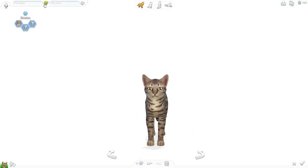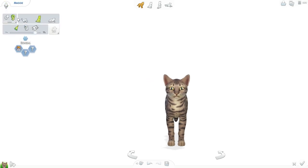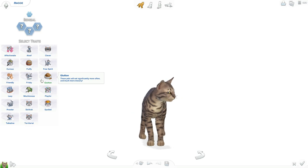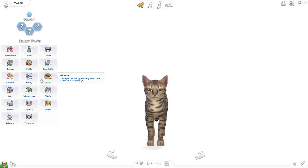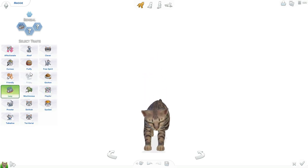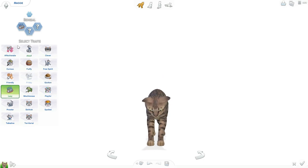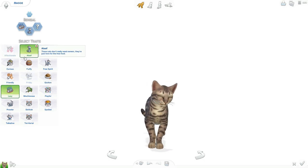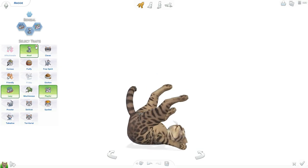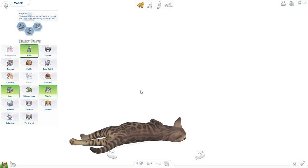Let's go ahead and do the name. So this is a girl. Okay, this kitty's name is Maggie. So cute. So we're going to go ahead and just randomize all the traits. I'm just going to close my eyes like always and we're going to pick one. Lazy. Aloof. And playful. Oh my gosh, it's lazy but also playful. That's so cute.